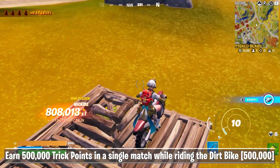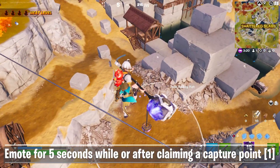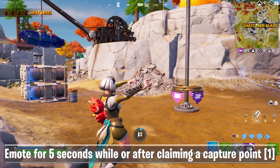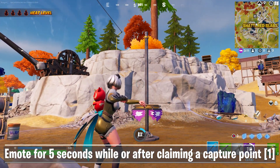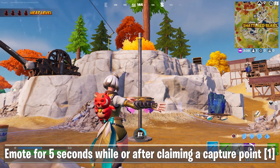This will make you complete the challenge in just a few seconds. For challenge number 4, you need to emote for 5 seconds while or after claiming a capture point. These capture points can be found in all the named locations, and if you can't find one, there's a flag icon on your minimap. Stand inside the circle, emote for 5 seconds, and complete the challenge.